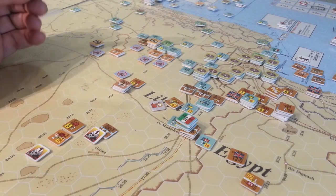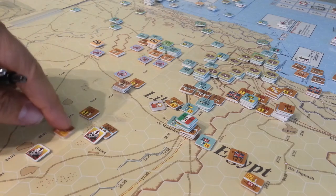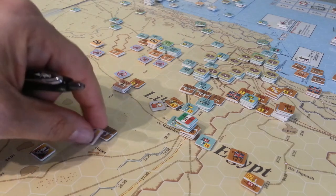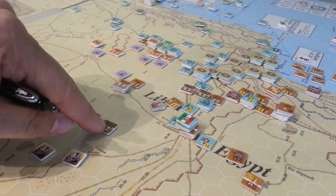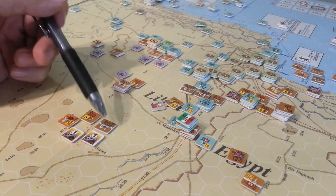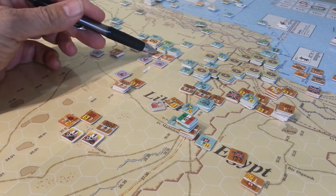These guys were out of supply. We rolled for everybody — these are the units we lost on attrition, except for that guy. We lost one step on this unit. And this unit lost a step — he was already down one step, and then attrition took him out, or it may have been a combat result, I'm not sure. And then this guy took a step loss as well.